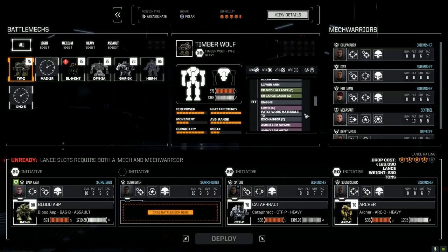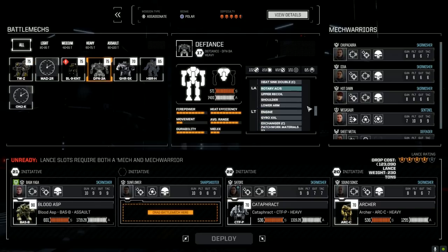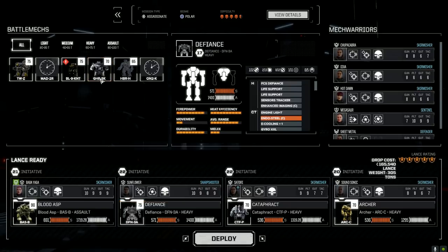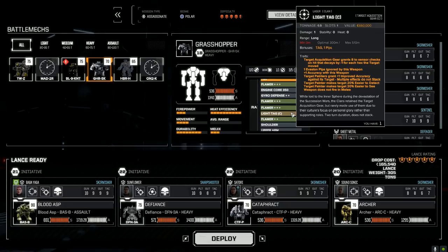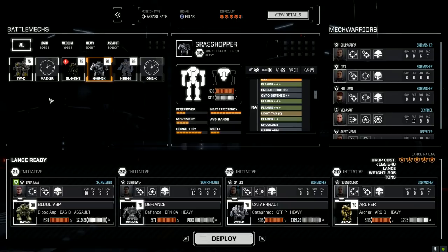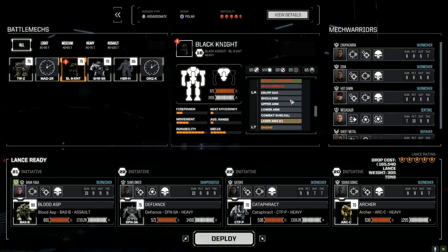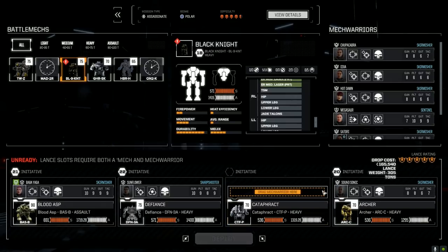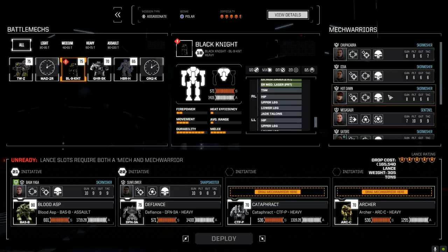So we've got Sunflower, Cataphract, Archer. Let me think about what to run here. It might be a difficult mission. Let's give Sunflower the Defiance. We've got the Flame Hawk. The Black Knight still needs to be rebuilt - I haven't had a chance to do that. We'll do that after this mission, but it definitely needs to be rebuilt so we can't run it today.